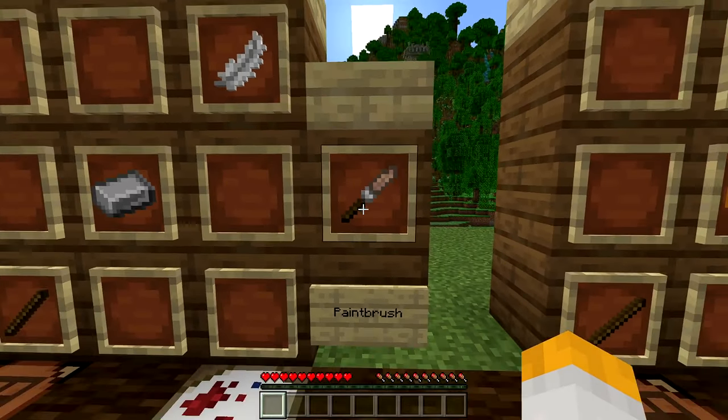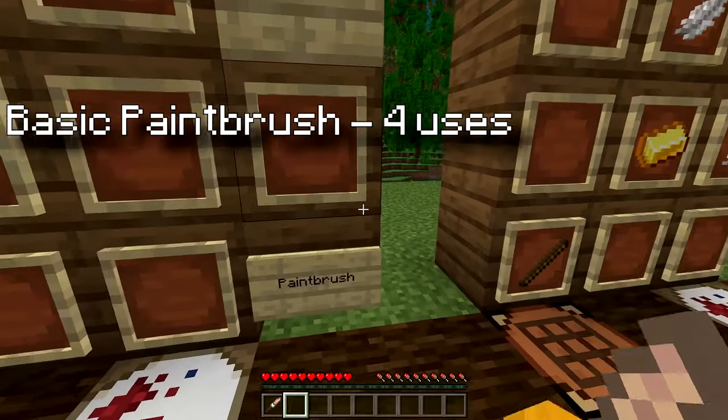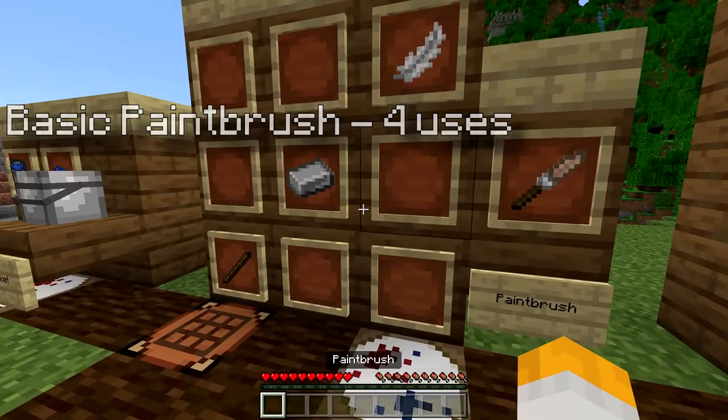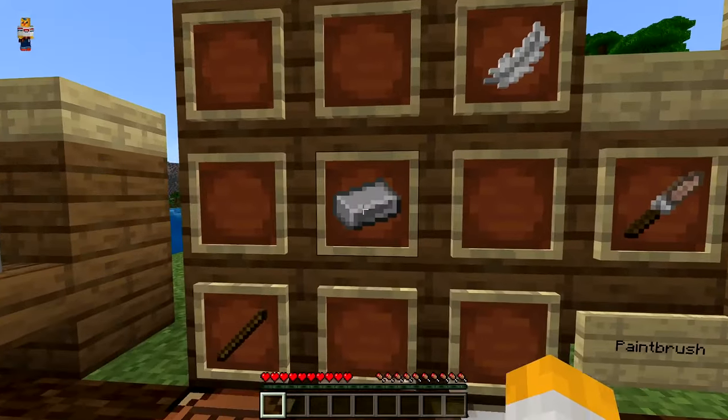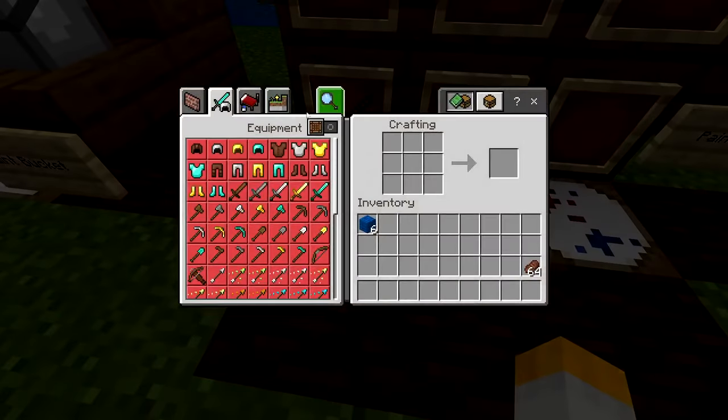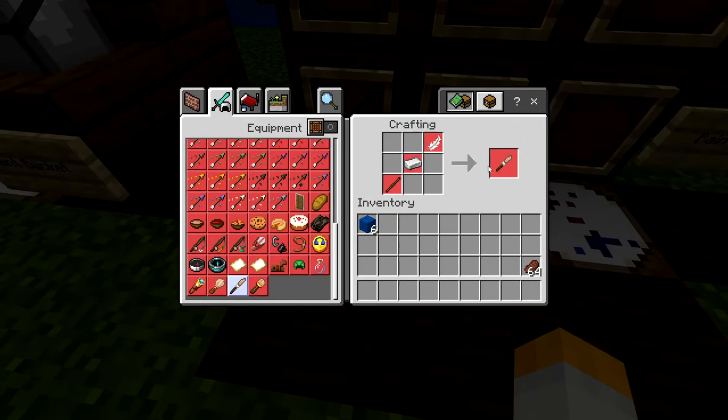The first one is the base paintbrush. It has four uses, so you can paint four blocks at a time with one dunk of the bucket. And it only requires an iron ingot and a single feather. You can craft this in both the paint workbench and the crafting table, just like so.